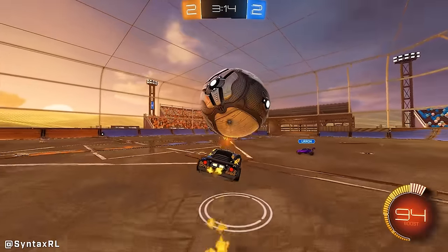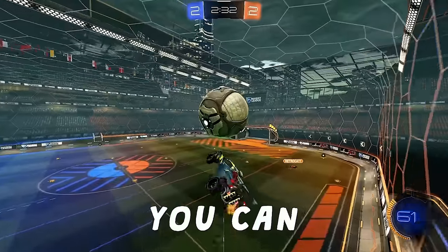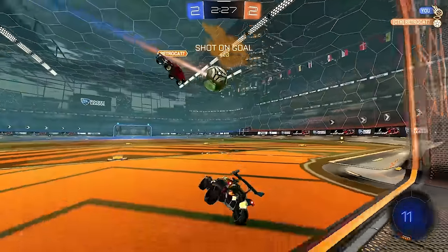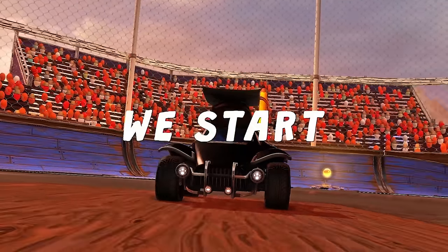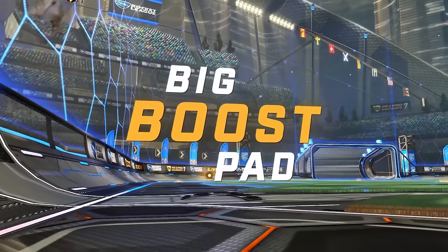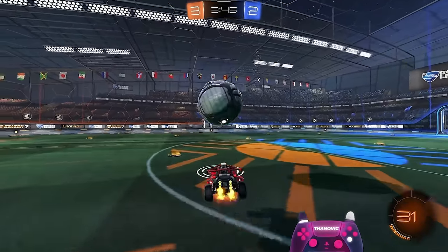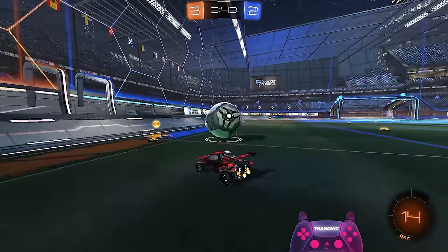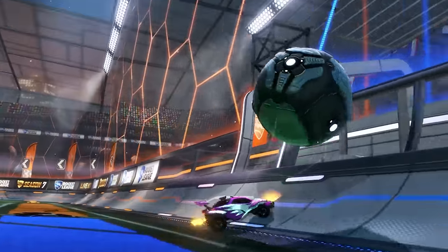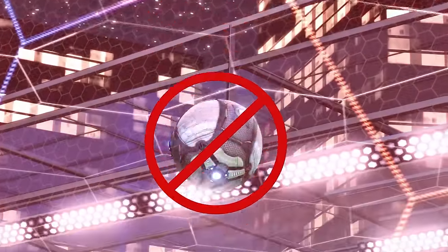Realistically, you could air dribble from anywhere, and when you fully understand air dribbling and aerial car control, you can air dribble from anywhere. However, there are limitations when you are first learning. So for those who are just starting out, I suggest we start around the halfway mark. This makes sure that you're picking up the big boost pad as you start, which is going to give you an easier time and more boost. When starting the setup, you want to take the ball to the sidewall around the halfway mark. The goal is to keep your speed fast enough that the ball will make it up the wall a decent amount, but not too fast that it's going to fly up and hit the ceiling after you touch it.